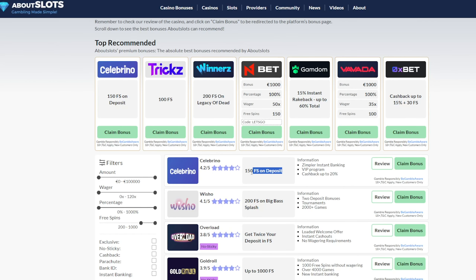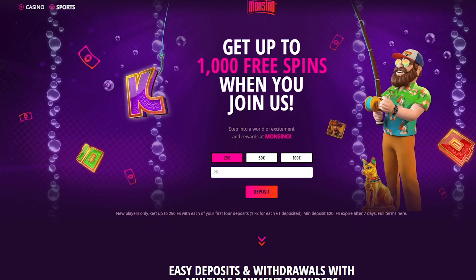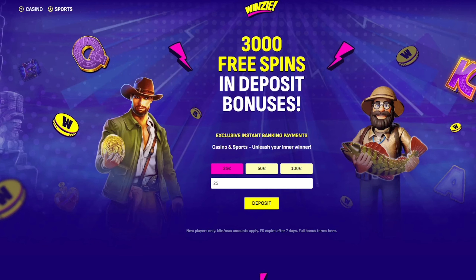You have the free spins bonuses, where you just get a set amount of free spins, usually on a game that the casino chooses, and usually on the lowest possible bet. This may or may not come with a wager — most often it doesn't — but it does however often come with a max cashout, so even if you win 100,000 euros on a free spins bonus, it's unlikely that they will let you cash that out.